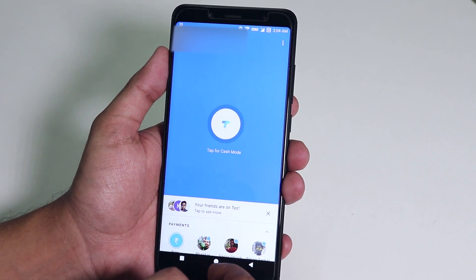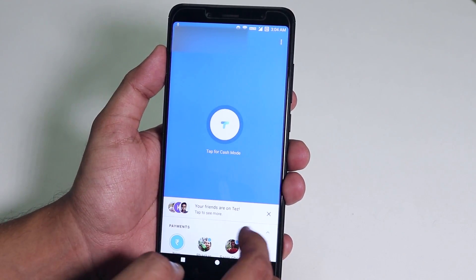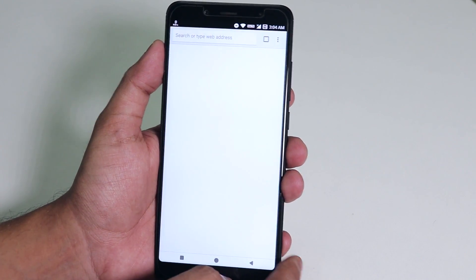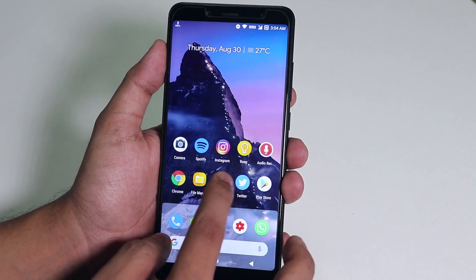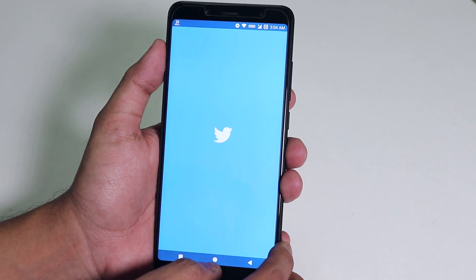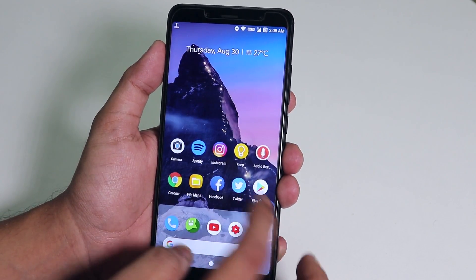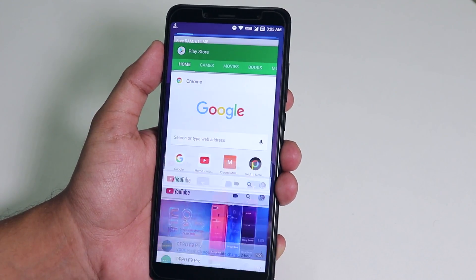One really good thing is Google Pay is working super fine in this ROM right out of the box without any help of Magisk. App open-up speeds are fine and RAM management is really good. Even opening an app from memory at the end of the day isn't a problem — almost every app stays in memory, so that's a good thing.